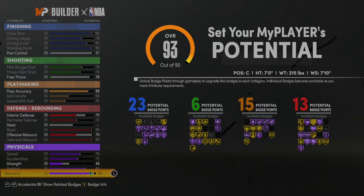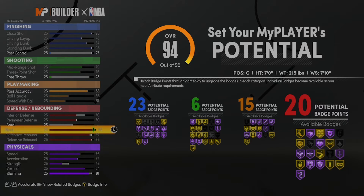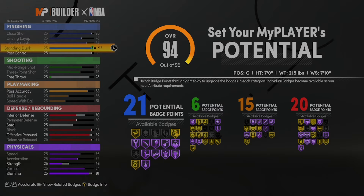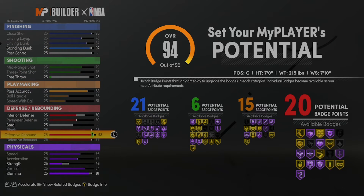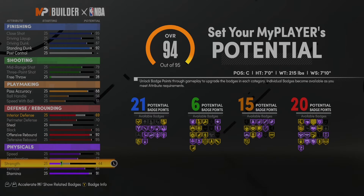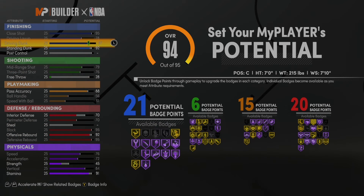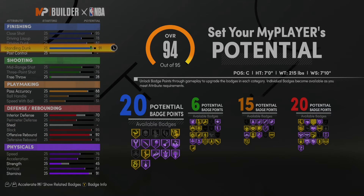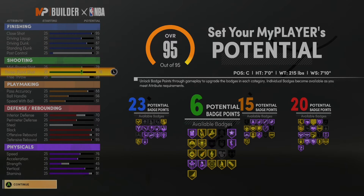Max out your physicals besides stamina. Put stamina at 91 and don't touch your strength. Your strength's going to go up by putting your interior D up. I was just messing around checking if I can get more badges. You can customize your build — you don't have to copy my stats exactly. If you want more defending badges, put the post control down and put the standing dunk to 90. But I want more finishing badges.